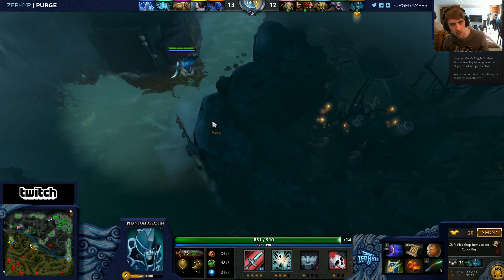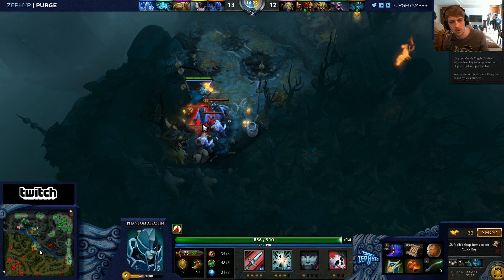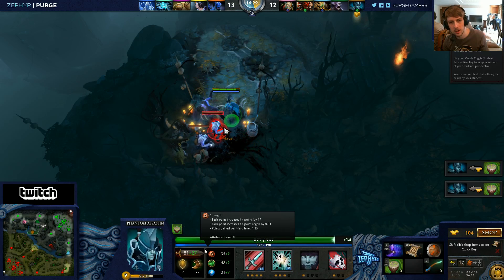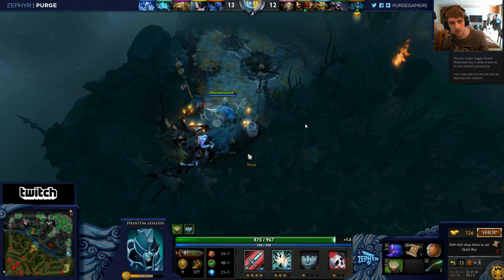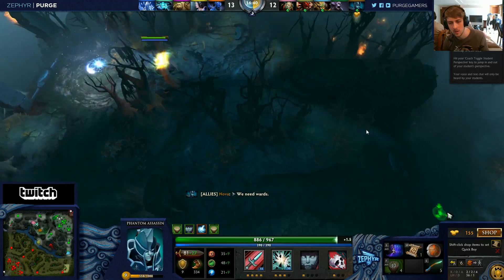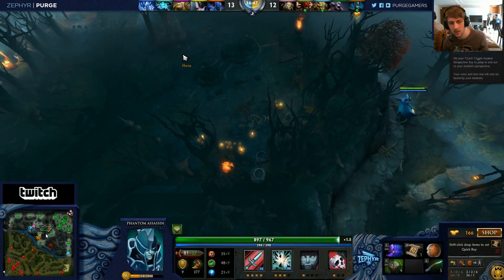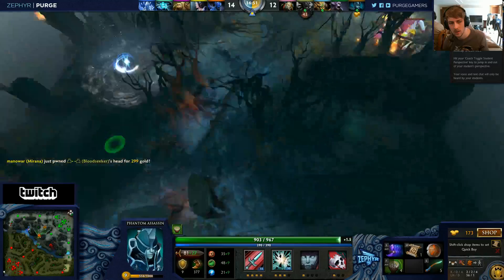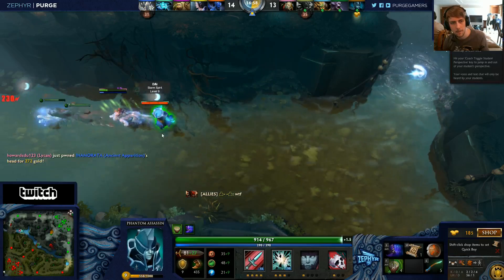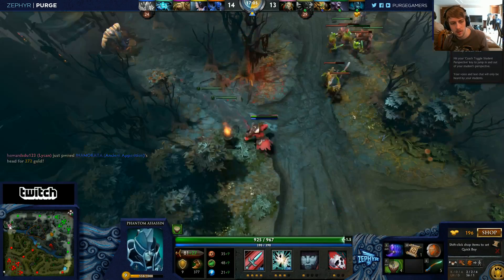You could spend some time jungling here — with your Stout Shield it'll be fine. Most of your damage is coming from crits right now but it's not bad. From here we're going to choose your damage item. You might be able to swing around and jump on this guy — watch for that hero though. Is it dangerous to farm mid? Yes, they're all there, so go bot instead.